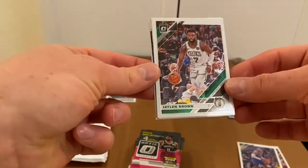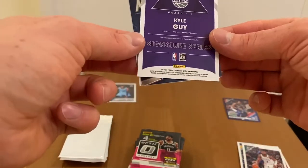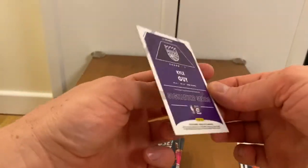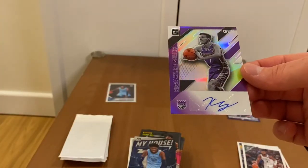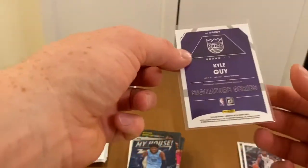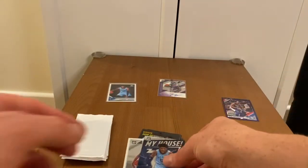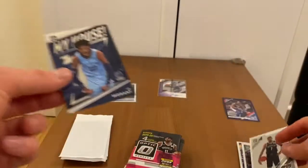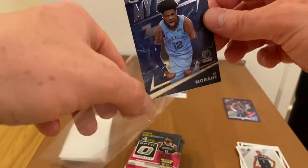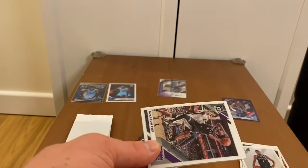Okay, next pack up — Jalen Brown. Wow, I'm amazed — Ja again, an autograph card! Another Ja — two packs, two Ja cards. And we have a silver prism — Kyle Guy, wow! Signature Series, I'm amazed. It's the second signature, and KD as well. Two packs, two Ja Morant cards — what could be better? Just a signature Ja card or a Zion Signature Series.